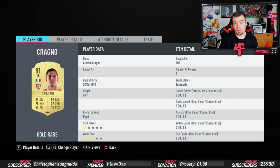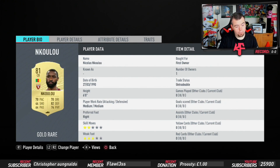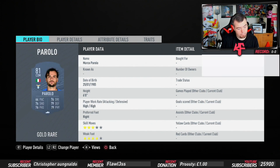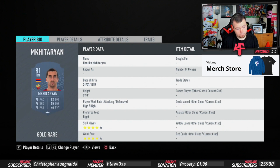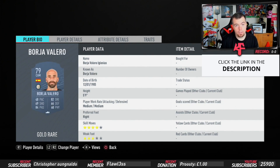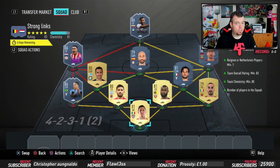2.7k for an 81-rated goalkeeper. Zappacosta is 1,000 coins, Chiellini is 2.8k, Musacchio you can use any center back but he's the cheapest at 1.5k. Lucas Leiva is the cheapest 86-rated from the Italian league at 17.5k. Parolo is 2.8k, Badelj is 1.2k, Mkhitaryan is 2.6k, Malen - it's his Future Stars card, his 86-rated card at 17.75k. Borja Valero is 1.2k.